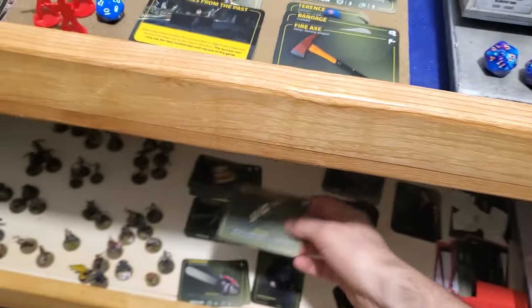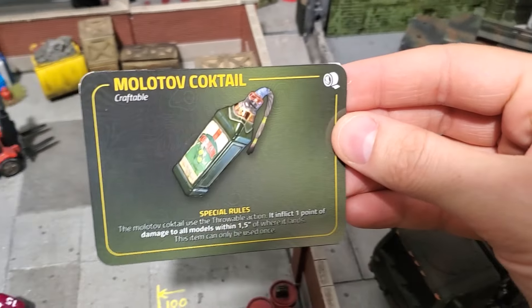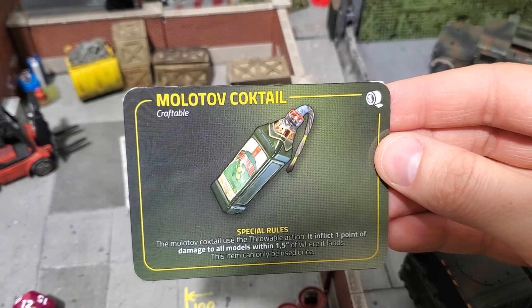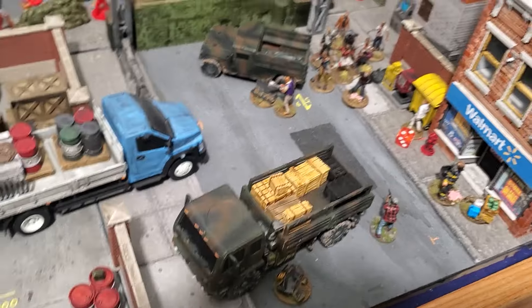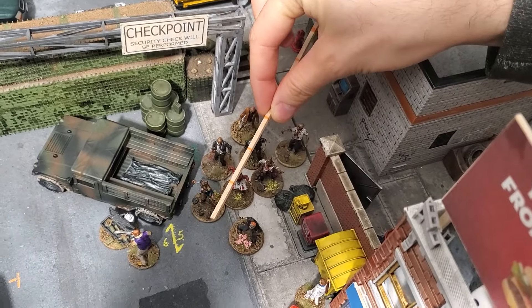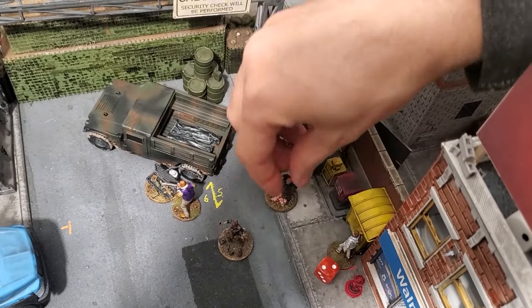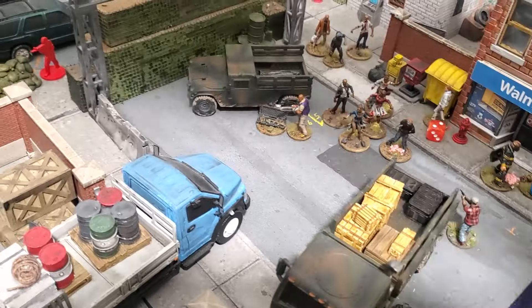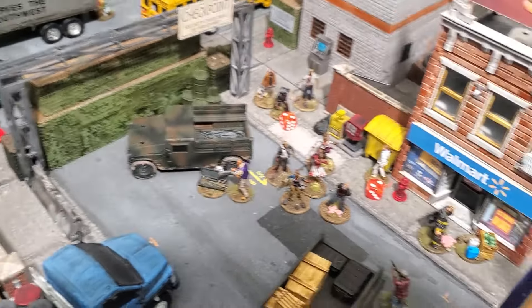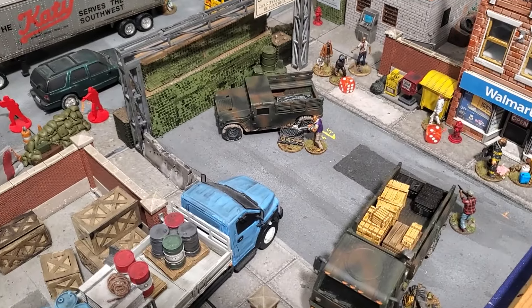The Molotov cocktail uses the throwable action. It inflicts one point of damage to all models within 1.5 inches of where it lands — so basically a 3-inch radius. I place the 3-inch radius over that lady. This one dead, dead, dead, dead, and dead. The armored infected here receives 1 point of damage but still has 2 points remaining. The armored infected has a total of 3 points of damage. So that's it for the Molotov cocktail.